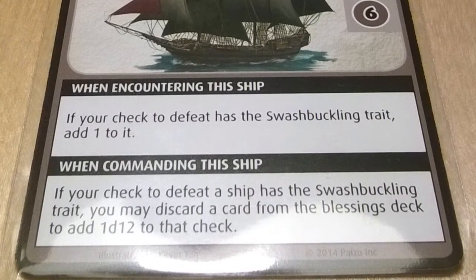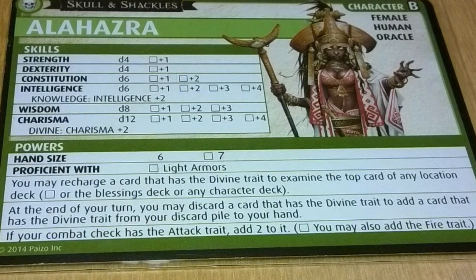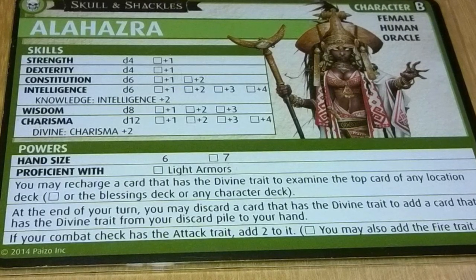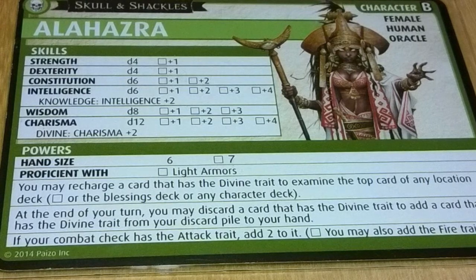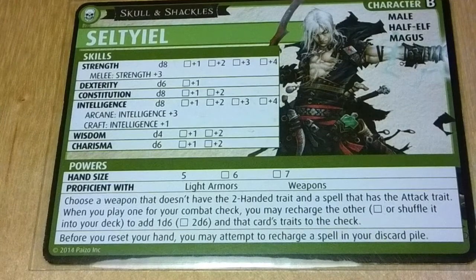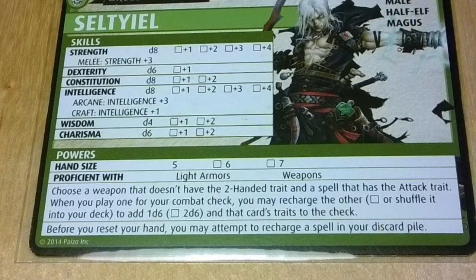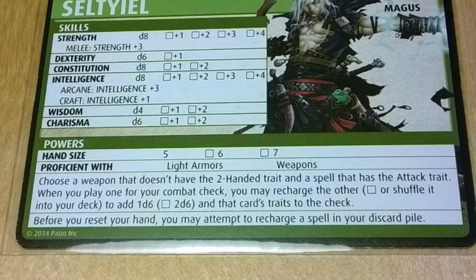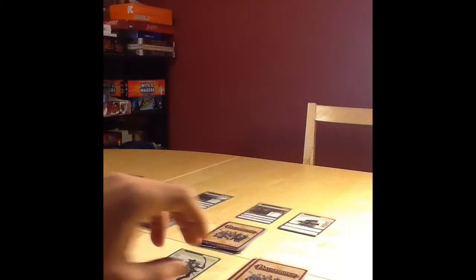Now that we have explored the various mechanics and locations, let's begin. Alahazra may recharge a card with a divine trait to examine the top card of any location deck. At the end of her turn, she may discard a card with a divine trait to add a card with the divine trait from her discard pile into her hand. She may also add 2 to her combat check if her attack has the attack trait. Celtiel may choose a weapon without the two-handed trait and a spell with the attack trait; when doing a combat check he may use one primarily and recharge the other to gain a d6. He also may attempt to recharge a spell from his discard pile before resetting his hand.